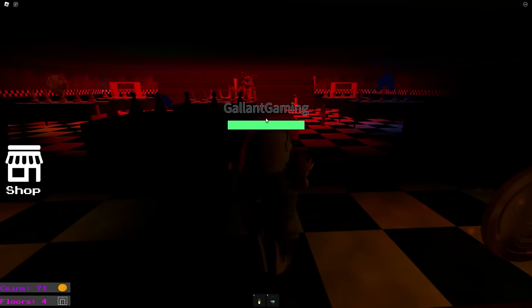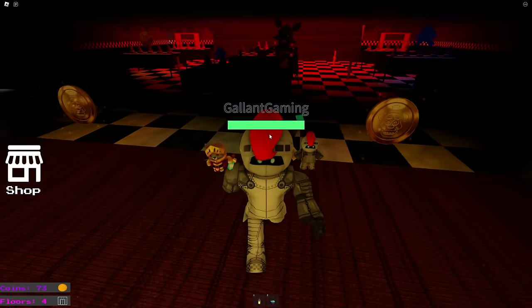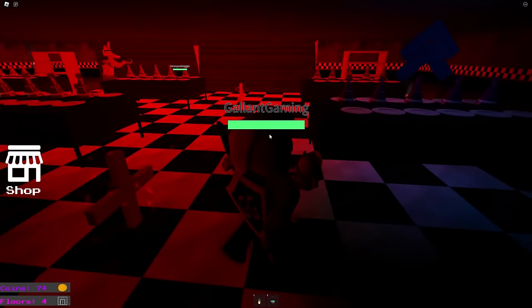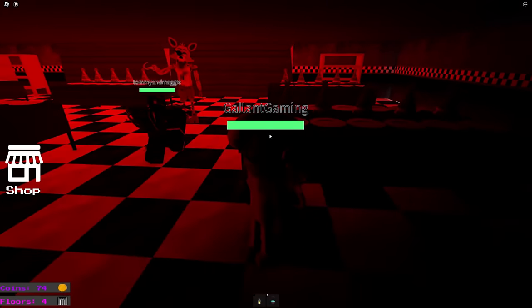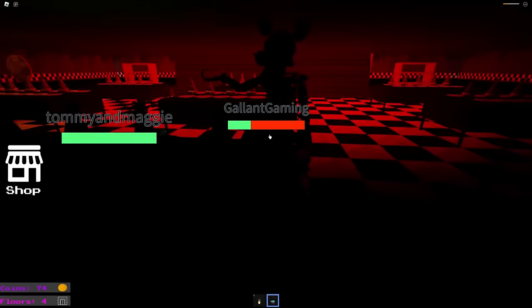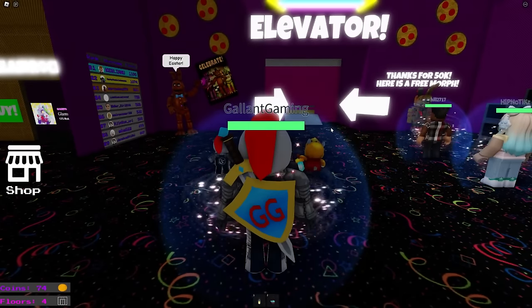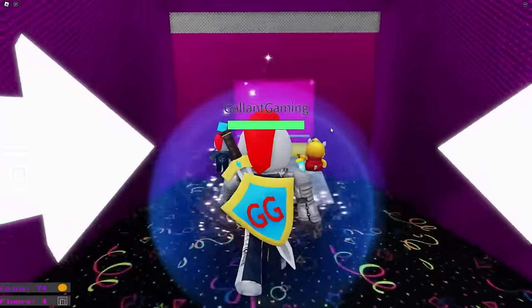Oh, it's Foxy. Foxy, how are you going through those tables? Never mind. I'll go back in the elevator. Quick, get the arrows. I got the arrows — he's eating me. What was that sound? I died. Let's go back in.